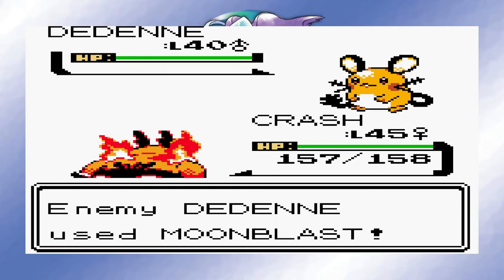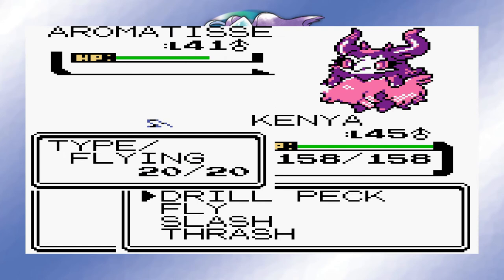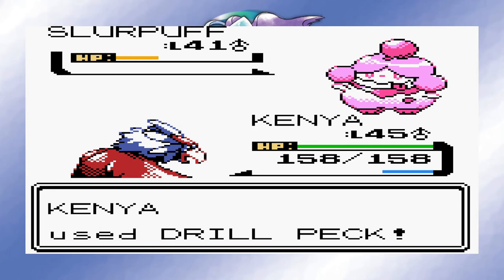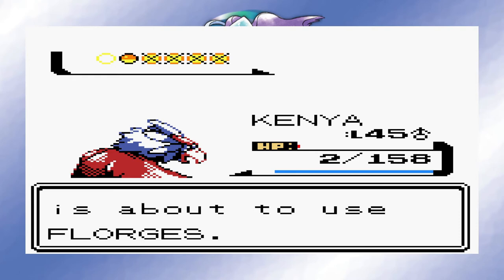Will is our first opponent, but in this game he specialises in Fairy types. He starts with Dedenne, who Crash easily took out with an Earthquake, but his Aromatisse tanked a Flamethrower and nailed me with a Moonblast. I sent out Kenya to overpower him, and he ended up winning me the battle. He managed to survive each attack that Will landed and nailed each of his Pokemon with a hard-hitting move, surviving the battle with less than 5 HP. This bird was a real trooper, and definitely lives up to its nickname as the Soldier of the Sky.